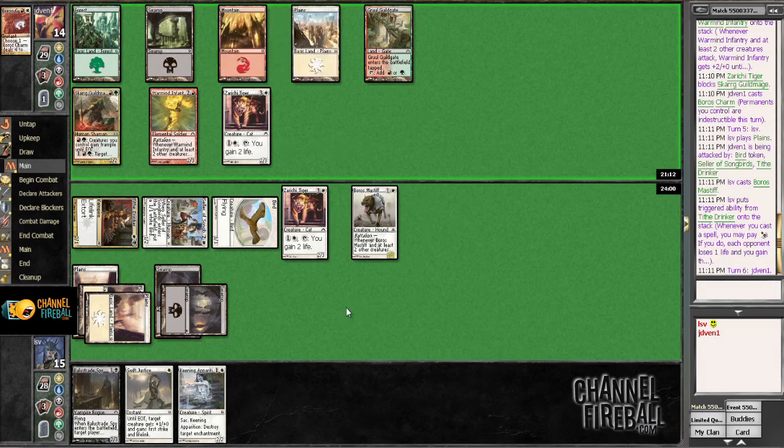Another exchange or two like that and things will be going pretty well. I'm ahead on life now because Tithe Drinker's pretty nice. Are the troops coming in? I can imagine they might not, especially if there's no better trick than Boros Charm lurking in my opponent's hand. Now I have to worry about things like getting mortared.